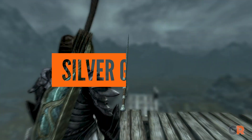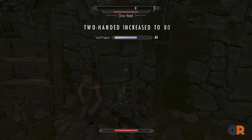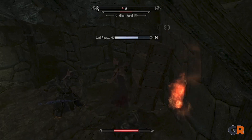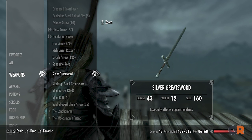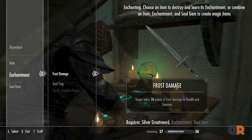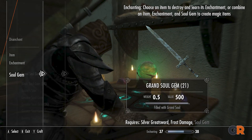Switching to swords, we have the Silver Greatsword. Though it may seem like a basic sword, it's actually quite capable. Plus, these swords are easy to track down since they're the go-to weapons for members of the Silver Hand. With an innate ability to increase damage against the undead, players can also add their own enchantments to stack the effect, making this a powerful option especially against undead enemies.